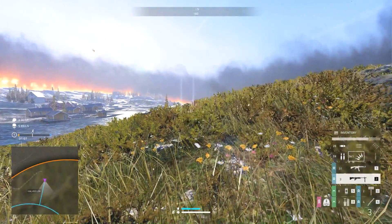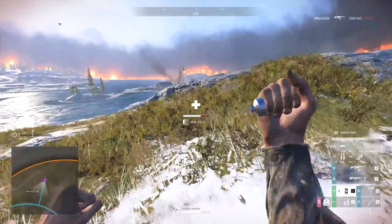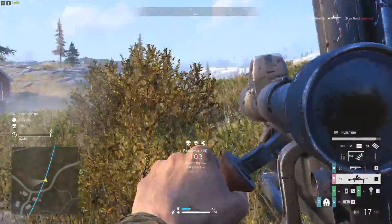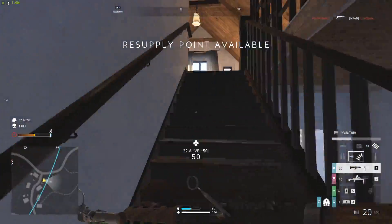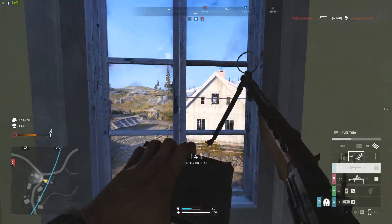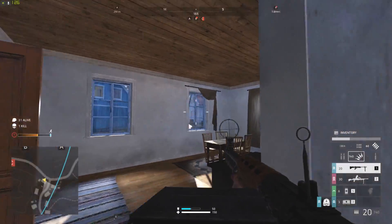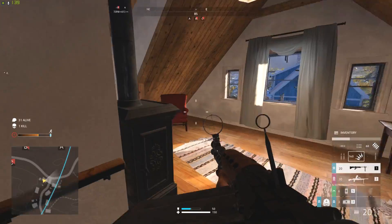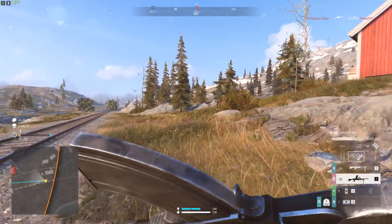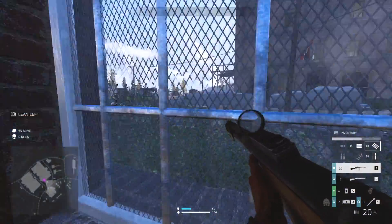Another issue I have with the squad-based mode is I really wish Firestorm would adopt the respawn system that Apex Legends has. I realize not everyone is going to be on board with this idea, but one of the best additions Apex Legends brought to the genre is the ability to bring teammates back into the action. If you were slightly separated from your team and got taken out — and you can get taken out really quickly, the TTK is blazing fast — when you do get downed, it takes just a split second to finish you completely out of the game. To have your team wipe out that enemy squad and then bring you back into the action would just be a great quality of life improvement.